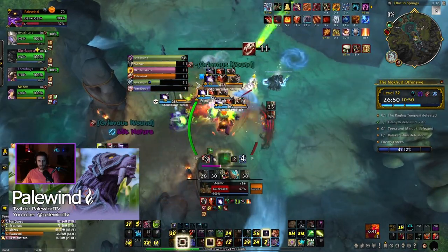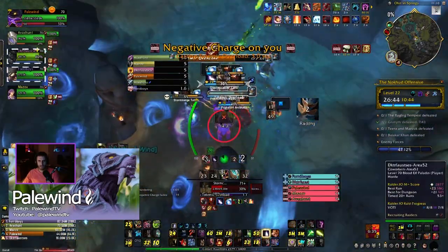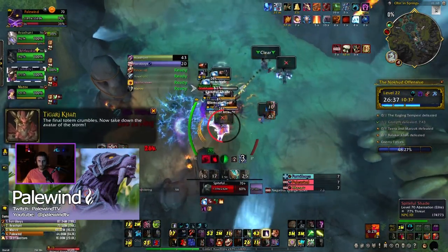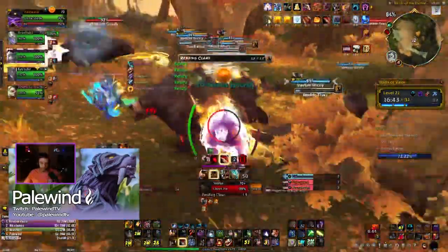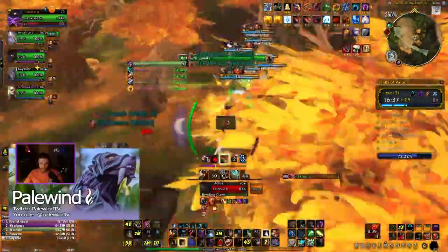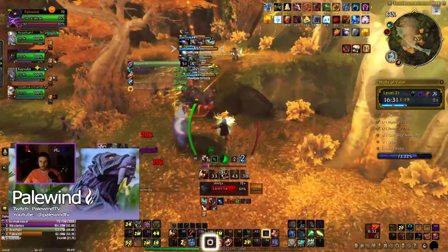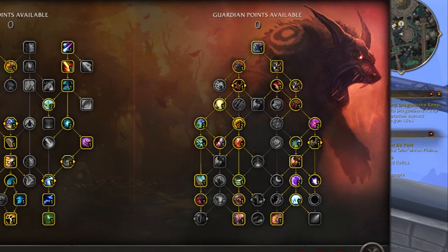Most of the time when I'm pushing keys that feels like overkill, but there are a handful of times I can point to where it pays off — the third boss in Temple of Jade Serpent, anytime somebody butt-pulls something, Hersia on Tyrannical weeks, the bears in Halls of Valor on Fortified weeks. If you've been playing bear for any length of time, this is a quality-of-life increase you were used to having for years, because we always used to have a second charge. Now you have to talent into it.